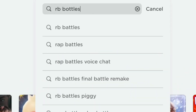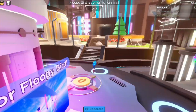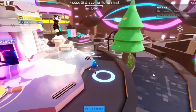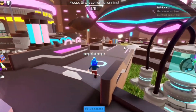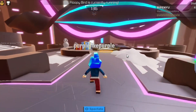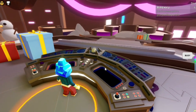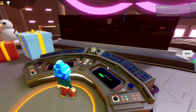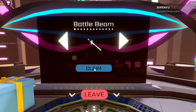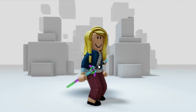Now search RB Battles for the next free item. Follow me in the game and you will see a yellow ring — go there and click it to interact. Claim as soon as it becomes claimable. This is how the item looks like.